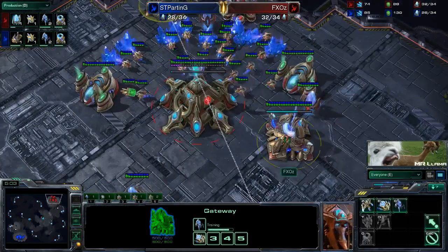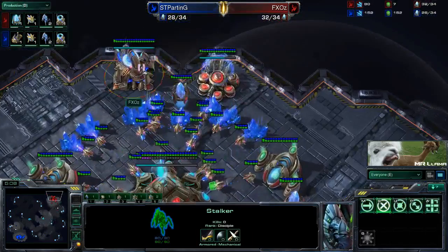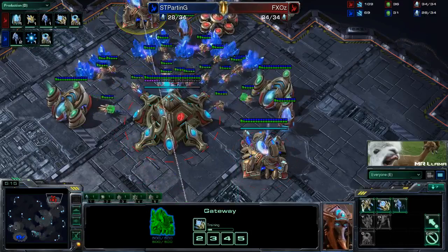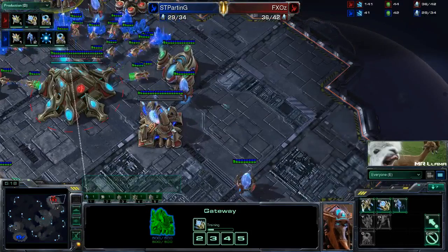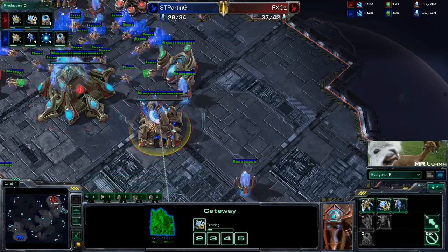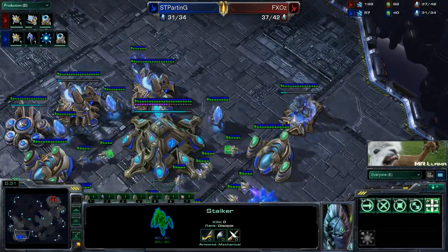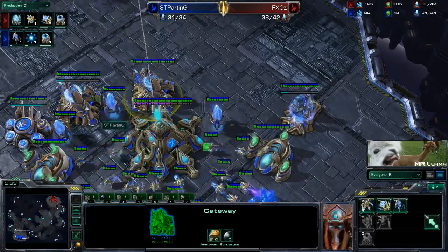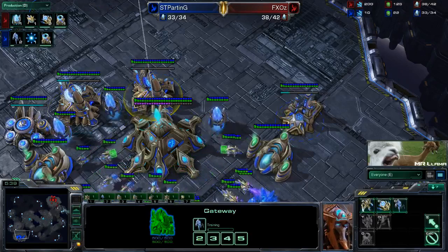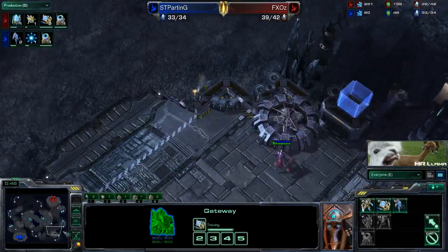FXOz on the other hand had to get out those extra stalkers - he has his one right there, but he had to invest in two and three before he could invest in any other tech. Because he did not scout, he does not know if his opponent is four-gating or not. If he threw down a Twilight and his opponent four-gated him, he would lose. So by scouting, Parting was able to invest in that earlier tech, and now he can start pumping out units a little bit later, but that's completely fine because he knows he's not going to be under pressure off of this two gate.